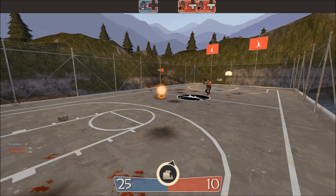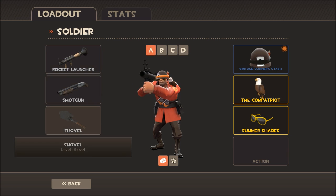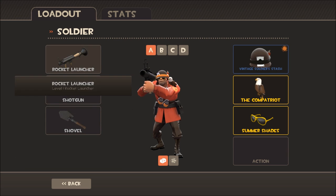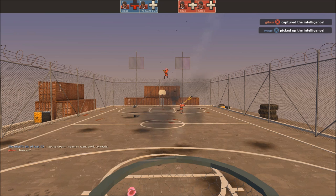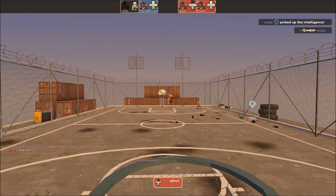Servers limit players from playing classes other than the soldier; however, some may allow the use of the demoman. The use of most weapons that aren't stock weapons or reskins of stock weapons are banned or discouraged. Tournament mode is enabled on basketball servers, meaning both teams have to ready up before a round can begin, and the HUD indicates the health of teammates when spectating. Death cams and respawn waves are disabled.